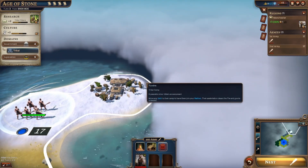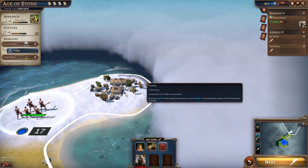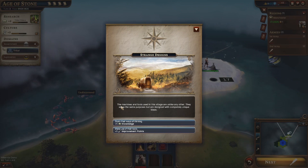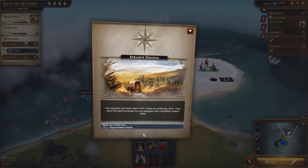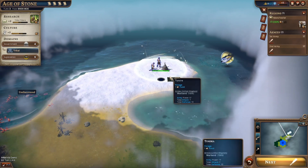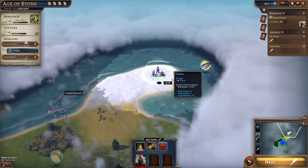Is that a barbarian tribe? Alright. Tambor Camp - a peaceful minor tribe encampment. With any use of the camp, get to join them. Does that make another city? Strange designs - the machines and tools used in this village are unlike any other. They serve the same purpose but are designed with completely unique ideas. Study their ways - plus 5 knowledge. Make use of their tools - 5 improvement. Let's have improvement, building up my city fast, it's more important. I don't think that's another city.